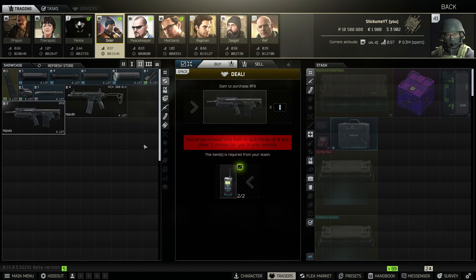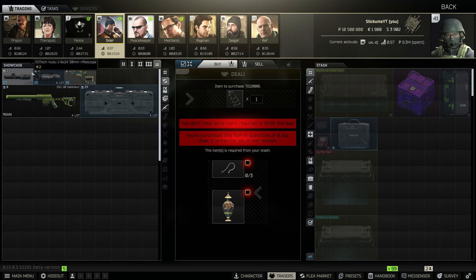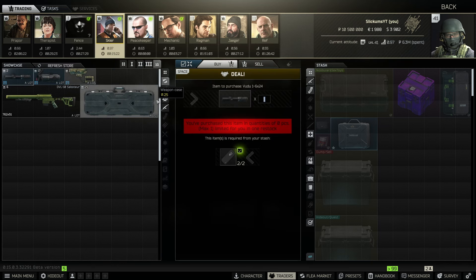At Skier level two you've got the RFB for two gas analyzers — not a huge money maker but you can make a good bit off it. At Skier level three is the TD skeleton grip, but this is a gunsmith part so it will decline very quickly; make your money while you can. Finally at Skier level four there's the Voodoo scope — a personal favorite. It's much cheaper than buying Voodoos off the flea market.